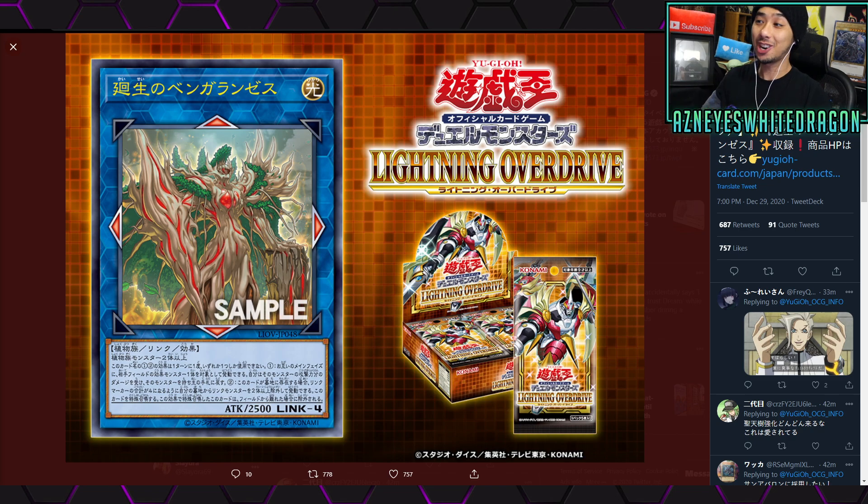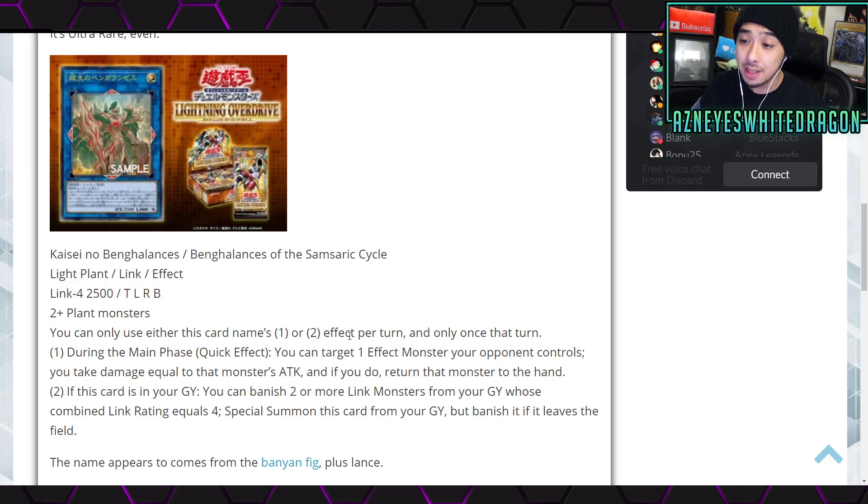What's going on guys? This just got announced — we have a new boss monster for the plant archetype. It actually is a pretty cool card, so let's go ahead and hop into it. The name of the card is the Bengalances of the Samserek Cycle, and it is a Light Plant Link effect monster.